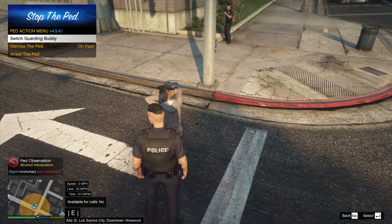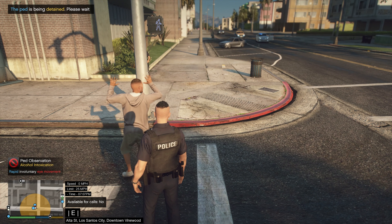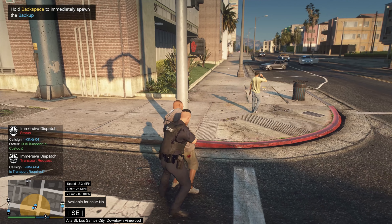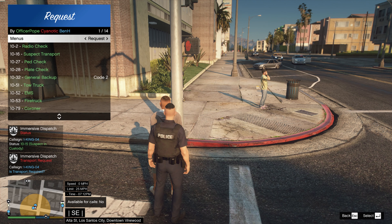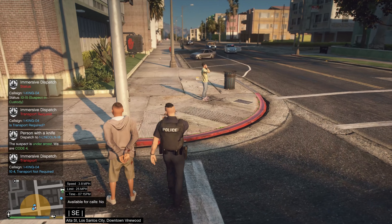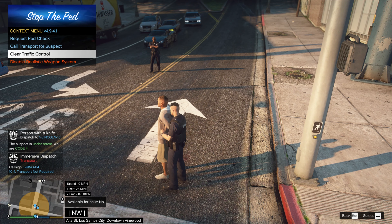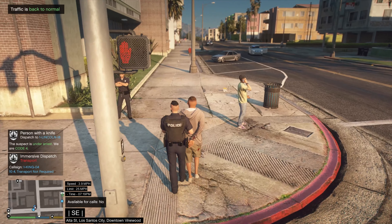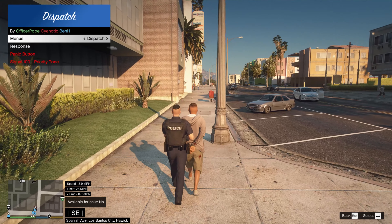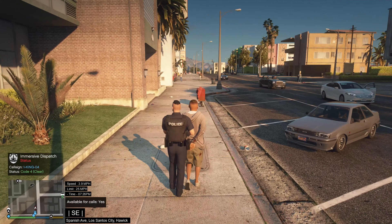We've got backup — there we go. Switch guarding buddy. Arrest bed — there we go. You're under arrest. Suspect in custody — 10-15. Oh man, I just started walking and didn't stop until I reached Bill Box. All right, let's grab you, get you out of the street, clear traffic, and take you back to my car. Dispatch, we are code four — 10-4, copy. Code four.